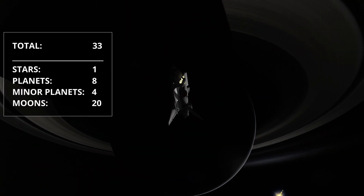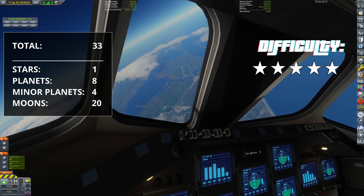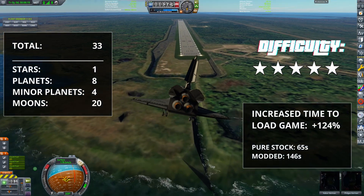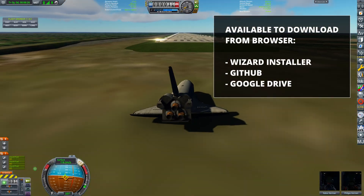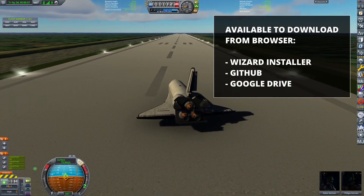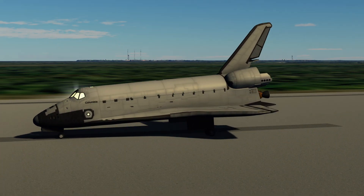Overall, this mod adds 33 new celestial bodies. I give it a difficulty rating of 5 out of 5. The loading time has increased by 124%. You may install this mod with a wizard, which I will link in the description, which is the easiest method I recommend, but you could also go with the GitHub method or the Google Drive method.